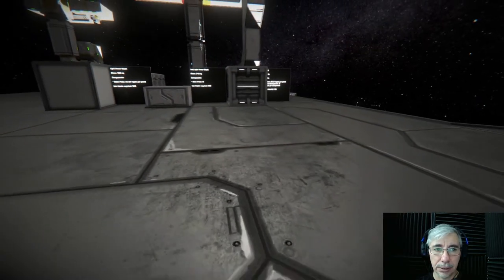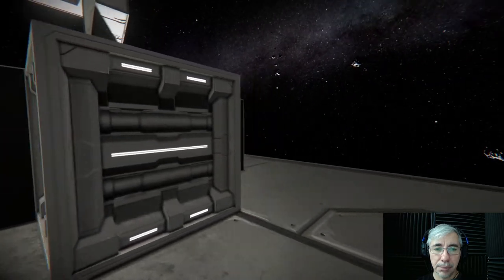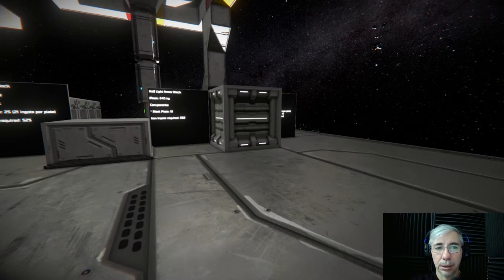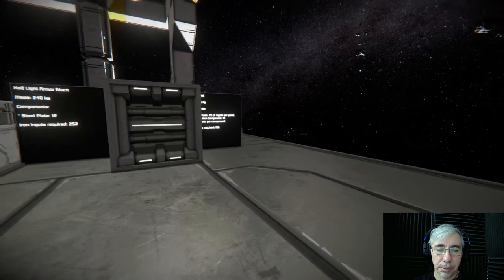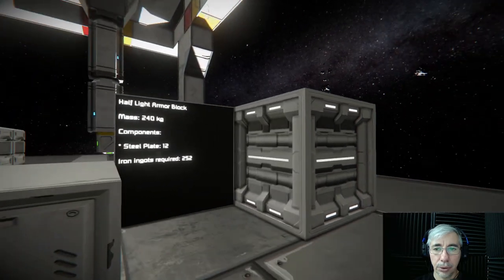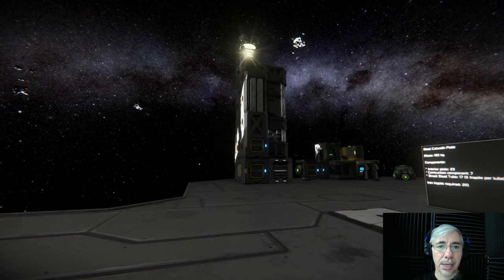So this is the lesson: if you want to build your base as cheaply as possible, use the interior wall as much as you can. What I usually do is place a frame of armor blocks and then fill that frame with interior walls. I think using as much interior wall as possible in your builds is the best approach. That's everything for this episode — I hope you enjoyed it. This is Cyber Settler signing off.